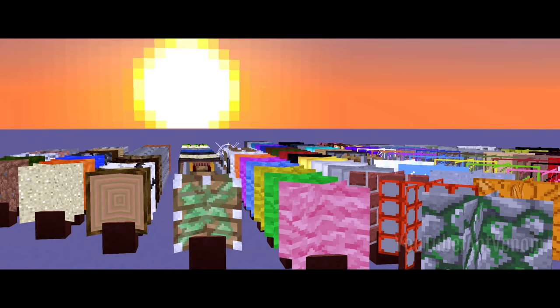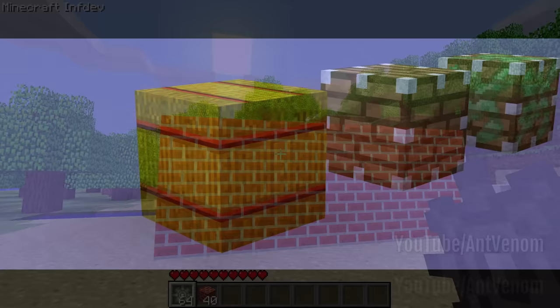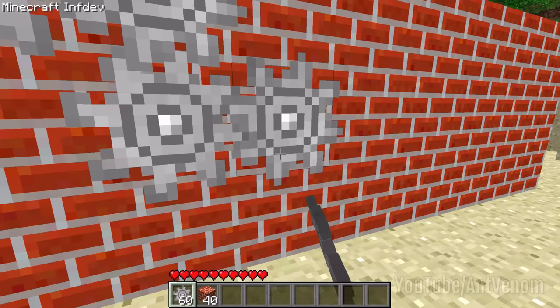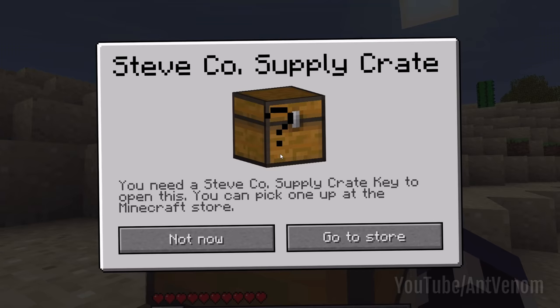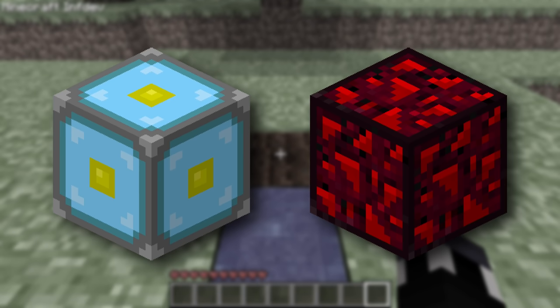How much do you feel you really know about Minecraft? If I were to ask you what blocks have been removed from the game over the years, which ones would come to mind for you? Maybe Gears or Cogs, the predecessor to Redstone, the locked chest block for Minecraft's 2011 April Fools joke, chairs and tables from Minecraft in-dev, or for you mobile players, the nether reactor block and glowing obsidian — the usual suspects.